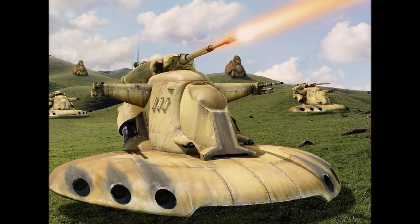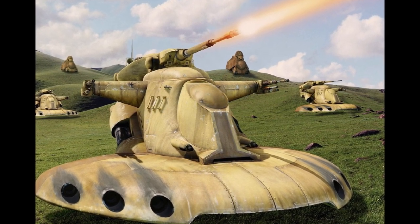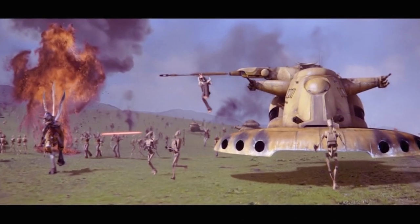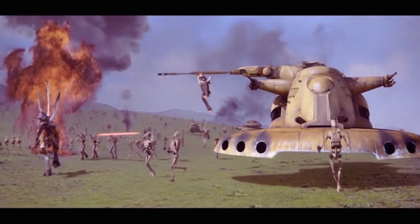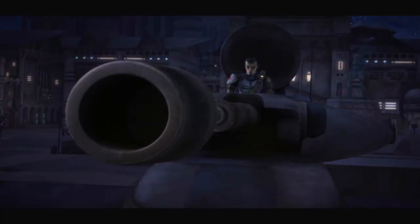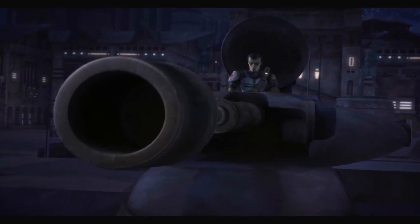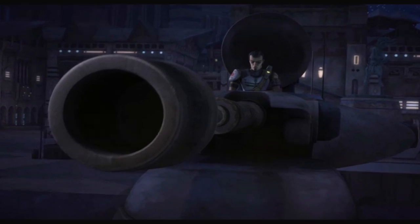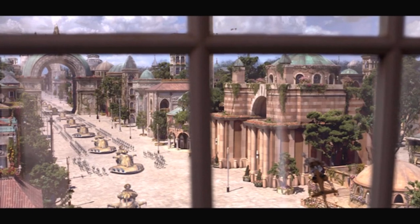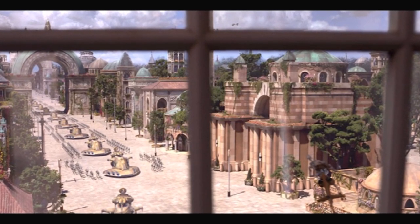The first vehicle on this list is a fan favorite, the Armored Assault Tank, also known as the AAT. This repulsor lift tank was the backbone for infantry defense. This tank is armed with two lateral range-finding lasers, two lateral anti-personnel lasers, six energy shell projectile launchers, and one heavy laser cannon. These tanks saw many years of action starting with the assault on Naboo by the Trade Federation all the way up until the Galactic Civil War, where they were transformed to accommodate organic crew members.